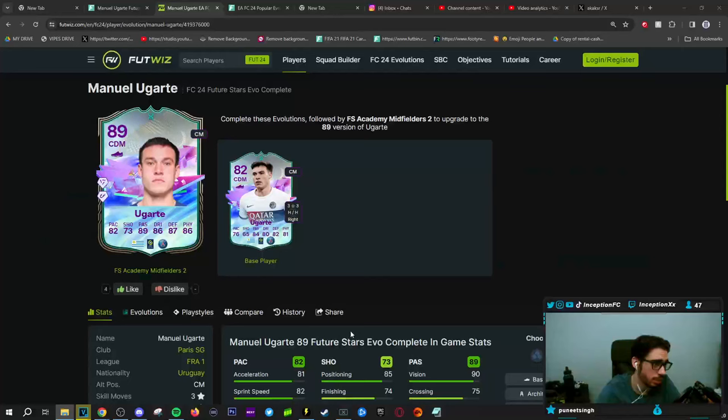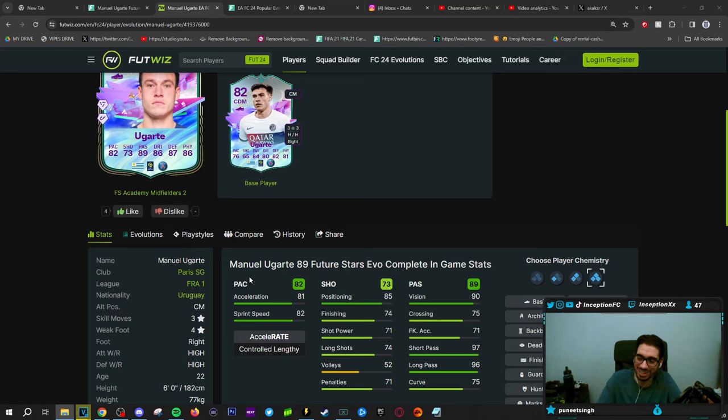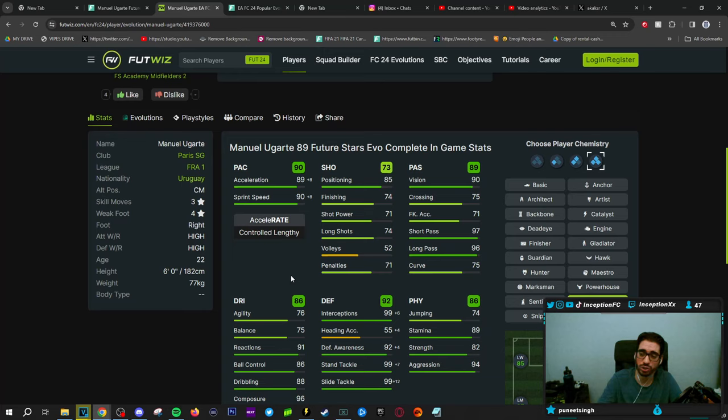Hey guys, what's going on? Inception here and welcome to another video. Today we have the new Ugarth to check out. With this card, we're taking a look at someone who is a controlled lengthy player on a shadow chemistry style — four star weak foot, high/high work rate, six foot tall with the card.